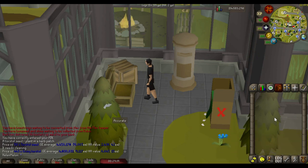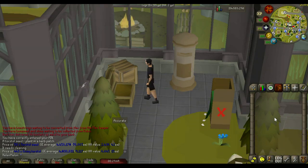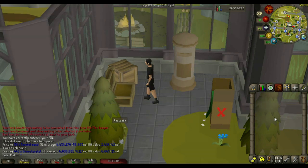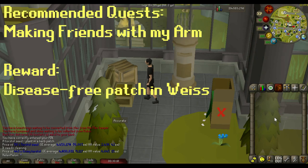Before I show you all that, I'm going to cover some really recommended quests to complete as well as items to obtain in order to really maximize your farming gains. First quest is Fairy Tale Part 1, which gives you the reward of magic secateurs. When equipped while harvesting herbs, they increase your yield by up to 10%. Fairy Tale Part 2 grants you access to the fairy ring network — you only need to start the quest, not complete it. Next is My Arm's Big Adventure, which gives you access to the disease-free patch in Trollheim.